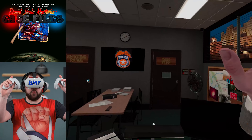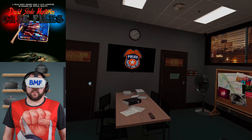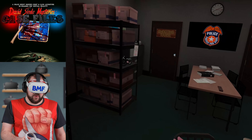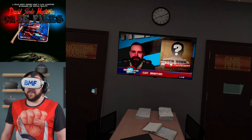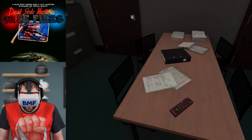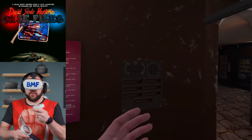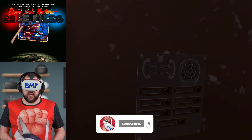If you're interested in playing this game, there's a link in the description that goes to the page on the Quest store. It's available on App Lab for $9.99. It's the first episode in a series of episodes, and the next episode is a free update. Just because this is on App Lab doesn't mean you need a PC to sideload this game. All you gotta do is click on the link in the description, add it to your Quest library, and it pops right up. It's as easy as that.